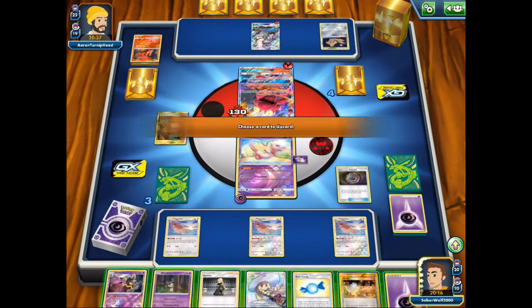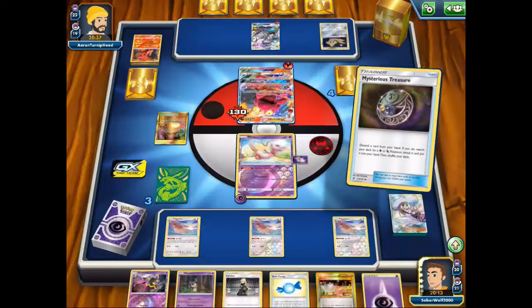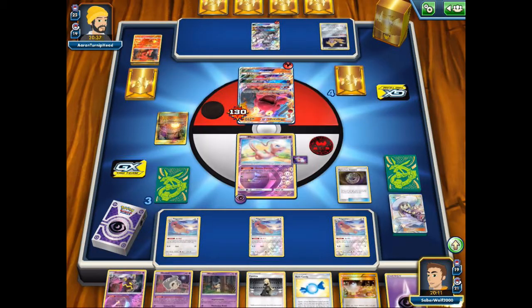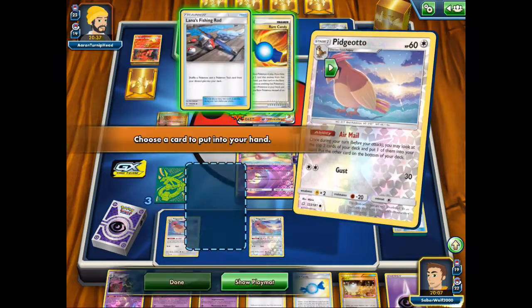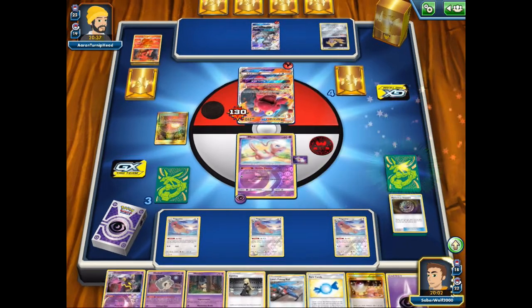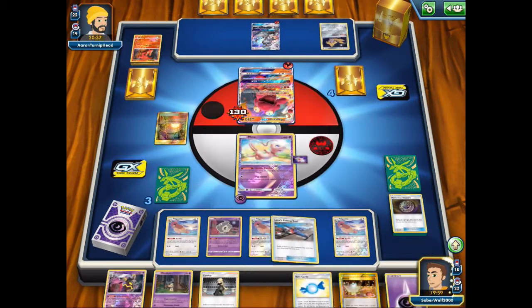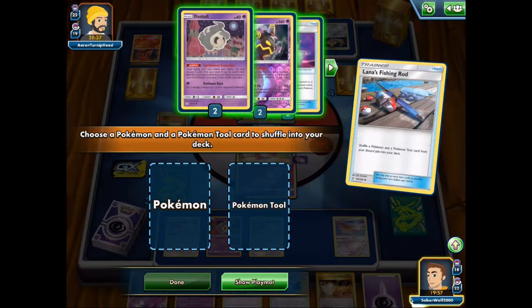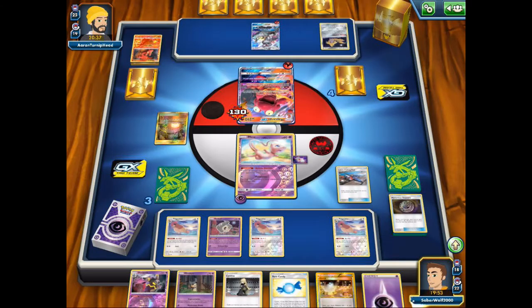Now I'll be able to search the Duskull I need. Let's get rid of Lillie and get my little basic Pokémon. The artwork is good, the attack is good, the ability can be handy even if it's a triple discard. I just wish it had more HP — like 60 or even 50. I mean, it's 2019 when this card was released — I don't want to be seeing basic Pokémon with such low HP.